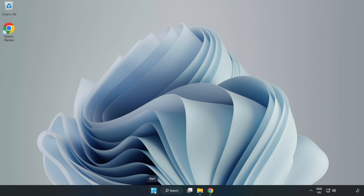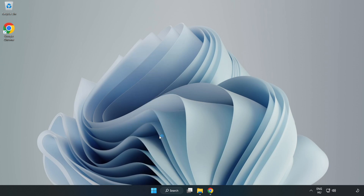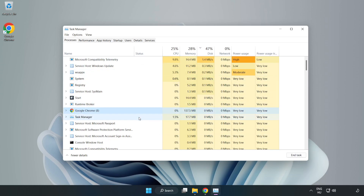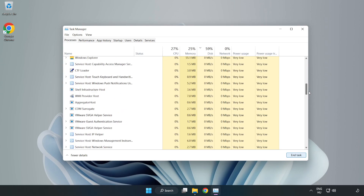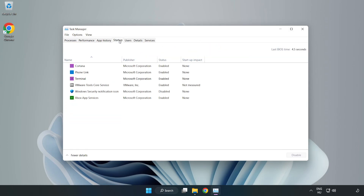Right-click the Start Menu and open Task Manager. Close any applications you are not using. Then navigate to the Startup tab in Task Manager to manage startup programs.